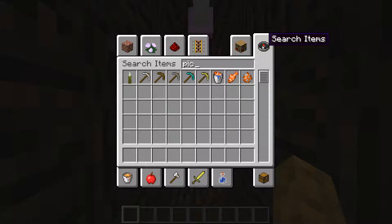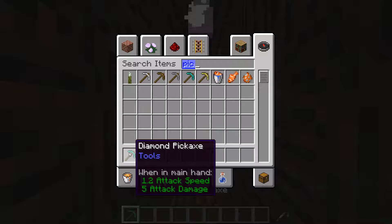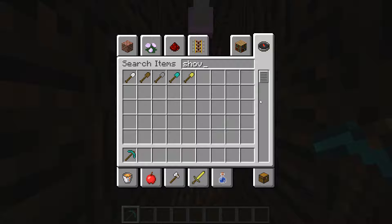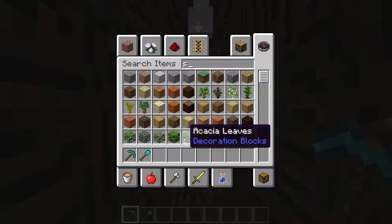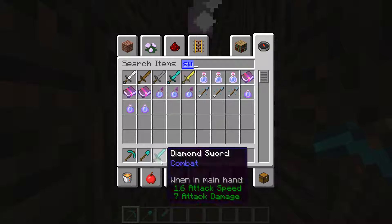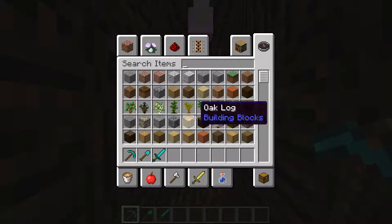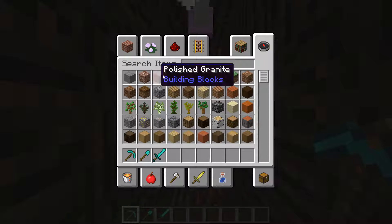I normally have a pickaxe right here in the first slot. I would have a shovel right in the next slot, and then a sword in the third slot. Sometimes I will have a shovel, sometimes I won't, but I usually have one because it helps speed up digging gravel and whatnot.